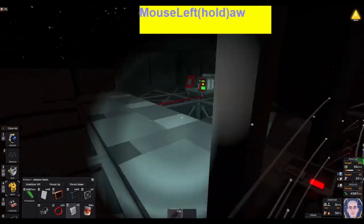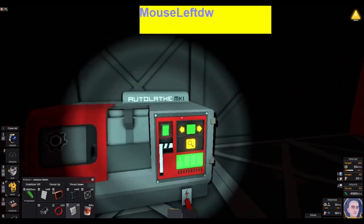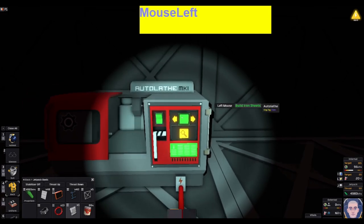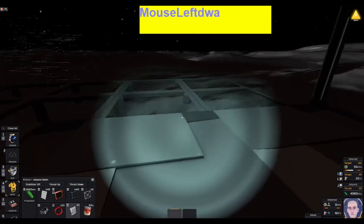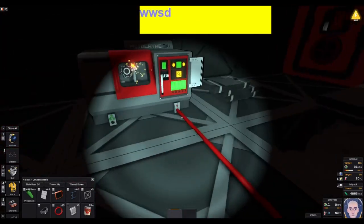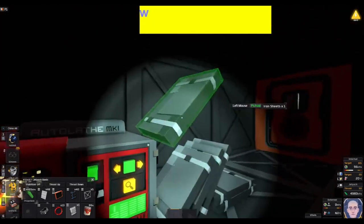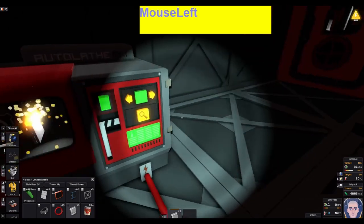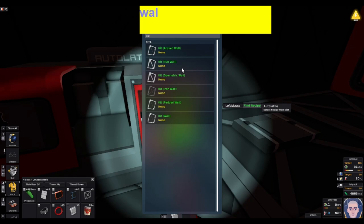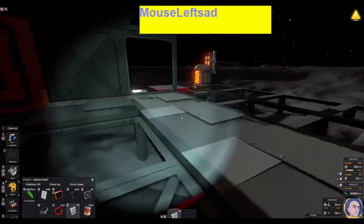I've got the 10 iron I need. We're going to place that into our auto lathe and build a couple of iron sheets and then four walls. Let's turn that off — we'll go iron wall. We only have three.